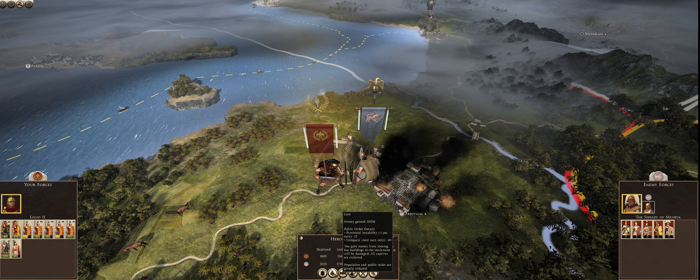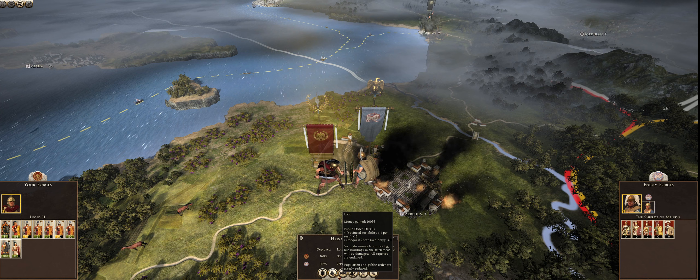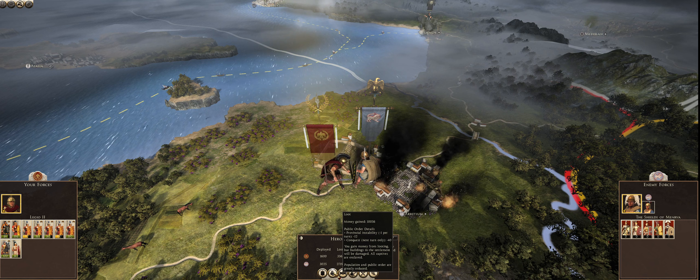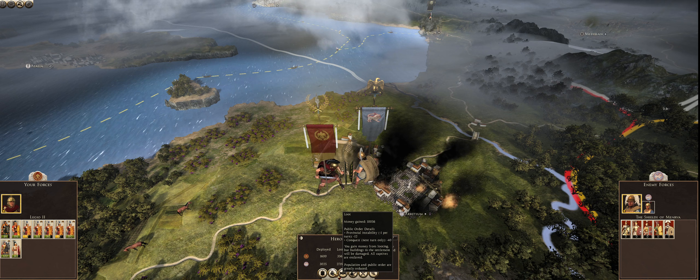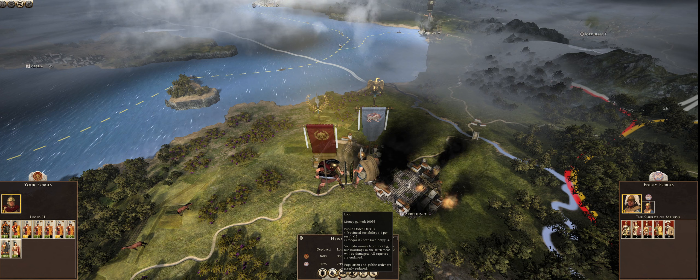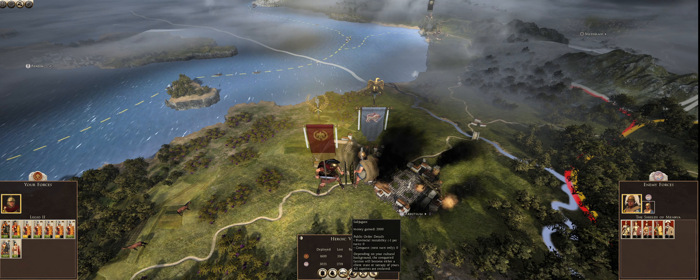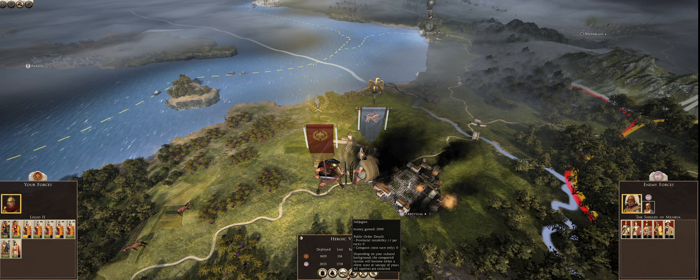The next option is loot — money gained is 10,056. Public order: minus 12 provincial instability with minus 1 per turn, so it'll take 3 years instead of 2 and a half for that modifier to be completely removed. Next turn will be a minus 40 hit to public order. You gain money from looting, but buildings in the settlement will be damaged and all captives are enslaved. We can subjugate — we gain 2,000 denarii, there's no provincial instability and no conquest penalty. The conquered faction will become either a client state or satrapy. This basically lets the AI keep the city except they become a client state of me.